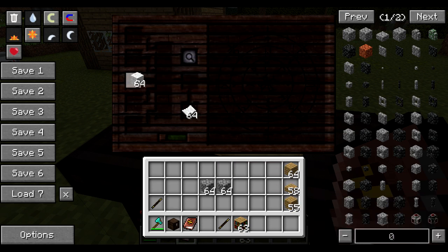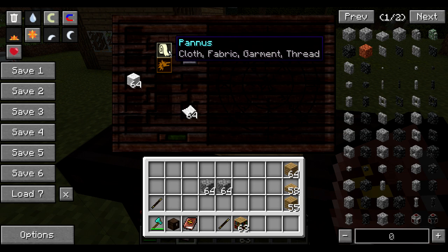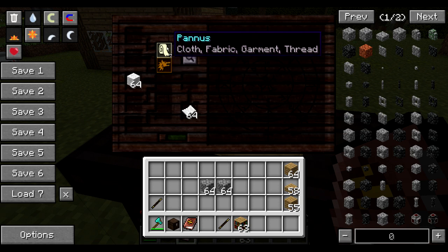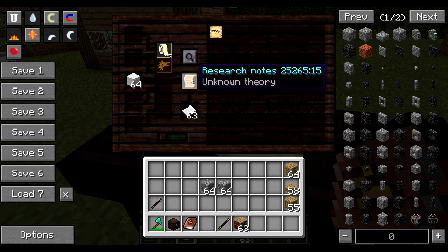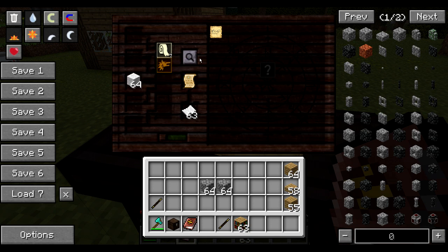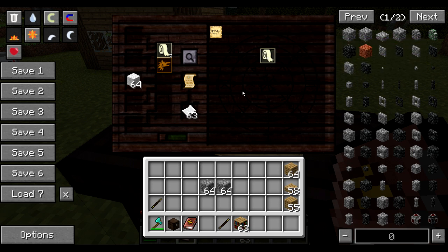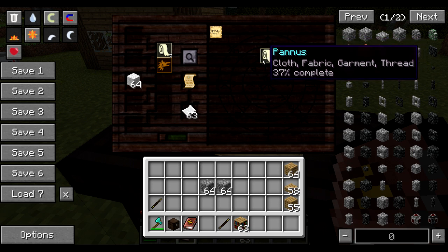So let's try something else. Let's try wool. Wool has Pannus, which is basically the cloth, fabric, garment aspect, and Bestia — everything that sources from animals. And as you can see, now I try to research wool and I get myself research notes. At the moment it doesn't say anything — it's all gibberish because I still don't have enough information. As you keep researching you can see the Pannus aspect appears on the table and at the moment you're at 37% completion.